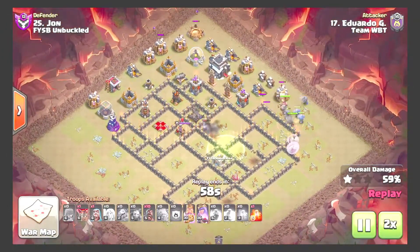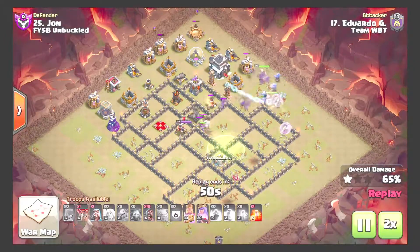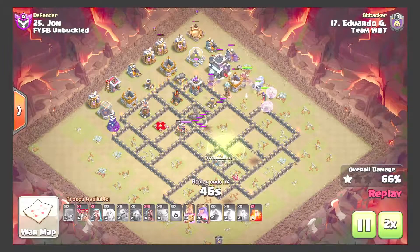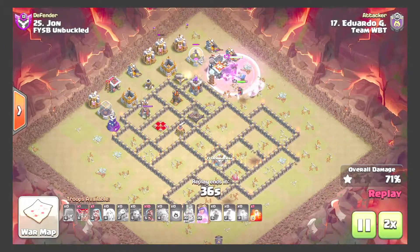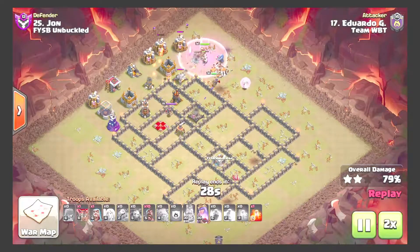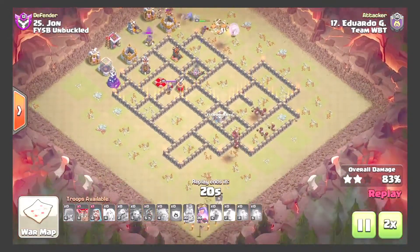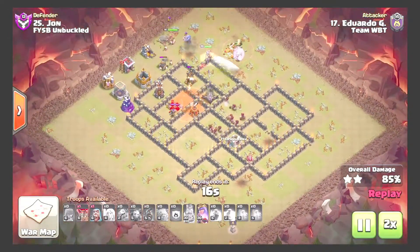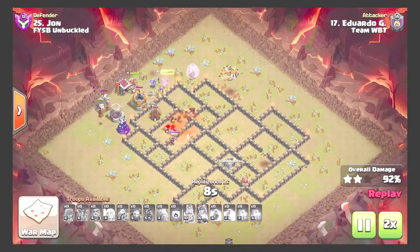Just going to continue to walk; being patient with the hogs — will probably use them on the wizard tower and the bomb tower. Healers switch to the king; pops king ability to hurry through the trash buildings. Healers switch to the queen and she is now taking damage, hauling straight down from five into the expo, using a loon for the wizard tower. Nice attack by Ed.